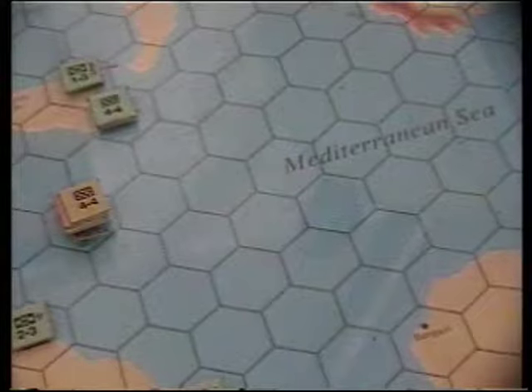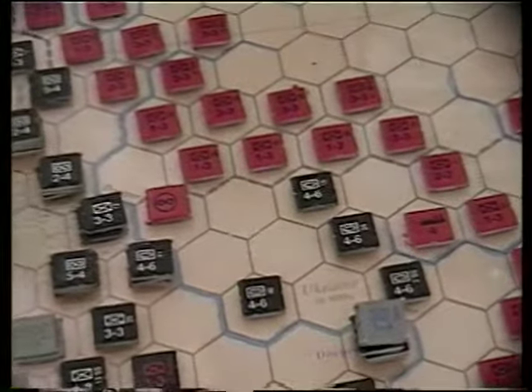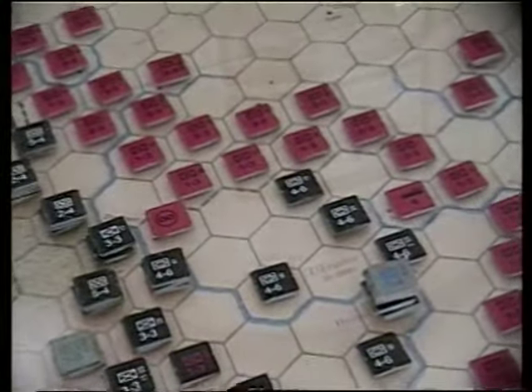Now for the winter turn, we have the Russian winter die roll. Looking at the Russian winter table: minus one for each successive winter — this is the first one. We get a minus two for Axis variant 19. From research results we got winter preparation, giving us a minus one. The die roll is a 2, becomes a 1. Result: Axis overruns and exploitation movement are prohibited. We didn't get hit that hard — we just can't overrun or exploit.